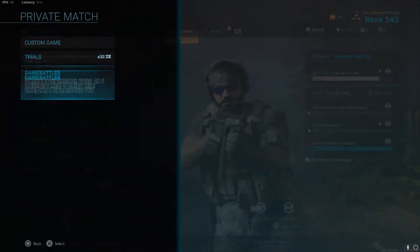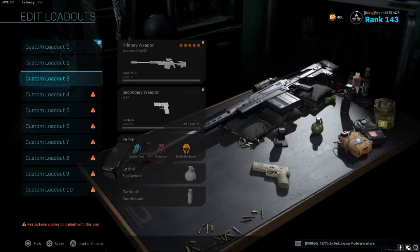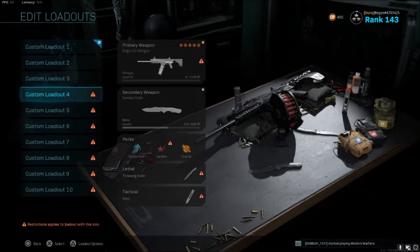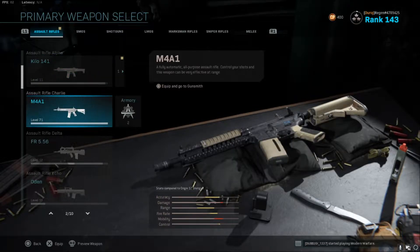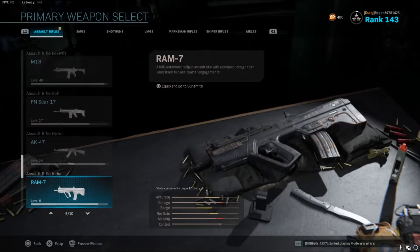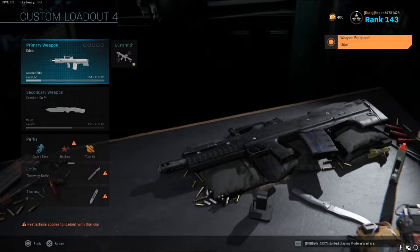So what you're going to want to do is load into multiplayer and open up a private match. It doesn't matter what it is — game battles or a custom games lobby. Custom games could be easier because you're able to use Overkill on your class, which allows you to put on two classes without having to fill up your class. Right here I'm just going to load into my game battles loadouts and scroll down to my Odin, because I already have my M4 completely maxed out and that's my choice of weapon.